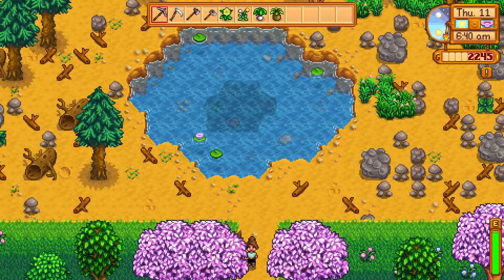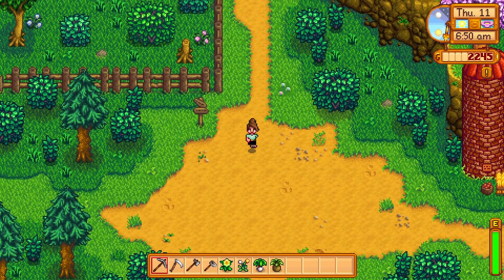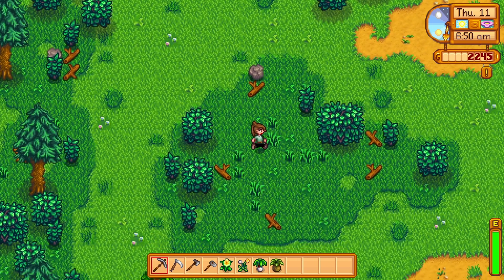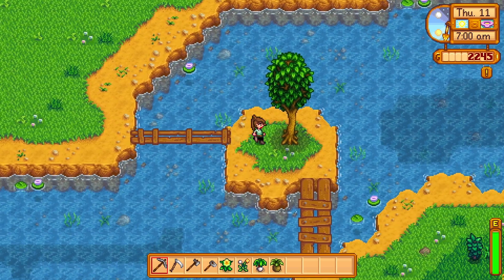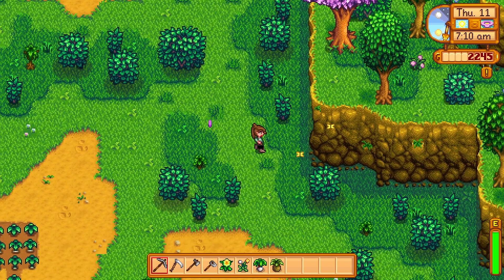Take the south exit of your farm and go past Marnie's ranch. Eventually, you will come to an area with two bridges and a tree in the middle of them. Once you pass both bridges, continue to go south and you will find Robin's axe.